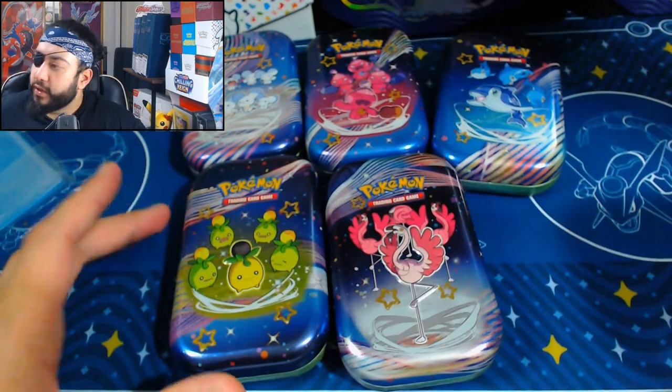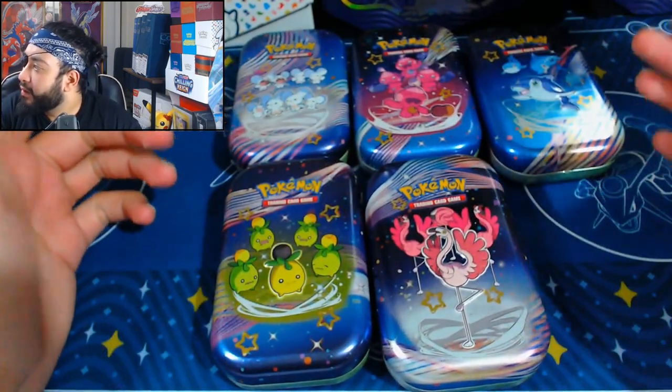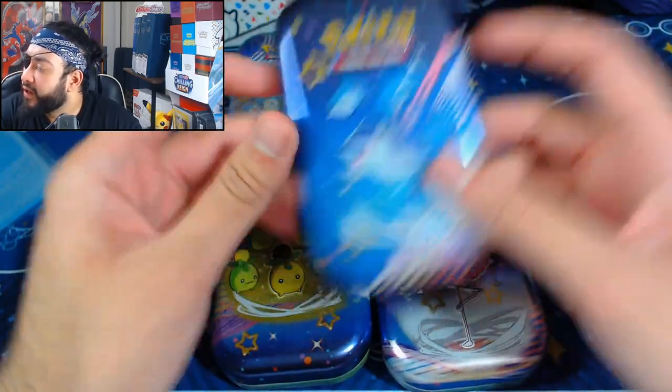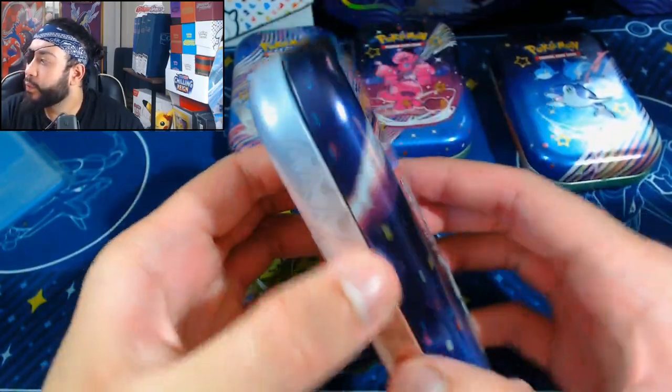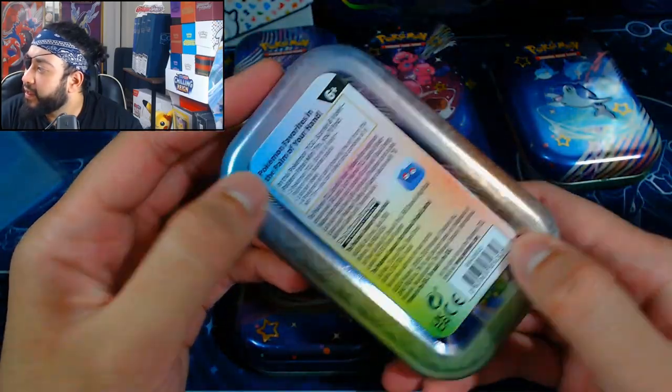And there we have the five mini tins right there. We have Moushold, Tinker Tink, or Tinker Tough — whichever one it is — Finnizen, Smolive, and Flamigo. I don't know what these mini tins contain, but art-wise they actually look really cool. I'm loving the galaxy look on them.